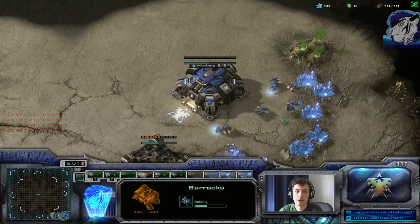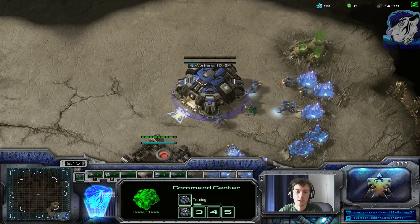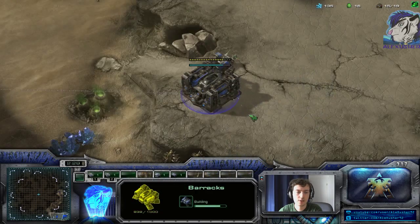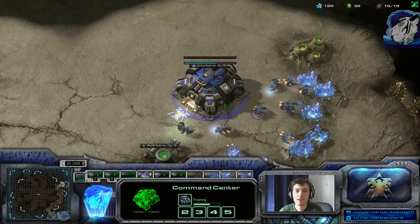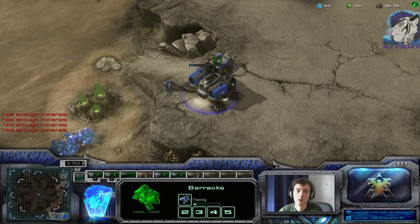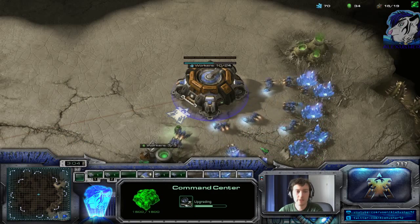Trying to stack here again — go there and there, then back here. We have this worker mining there, this one mining there. So far I don't see anything. I don't see an overlord either, so if I spotted one now I'd know where he spawned. But that's not the case here. Most likely he's not at the top position. No creep there — okay.